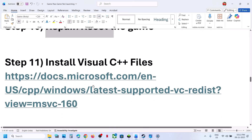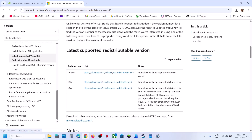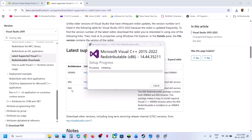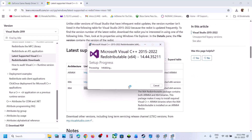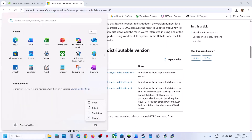The next step is to install Visual C++ files. Go to the Microsoft website — the link is provided in the video description. Scroll down to the Visual Studio files section. Here you can see x86 and x64 — you have to install both files. Click on x86, run the exe file, click on Yes to allow. If you see a Repair option, click Repair; if you see an Install option, hit Install. Then download the x64 file as well, run the exe file — if you see Repair click Repair, if you see Install hit Install — click on Yes to allow and let the installation complete. Make sure both are installed, then restart the computer, and after the system restart, launch the game.